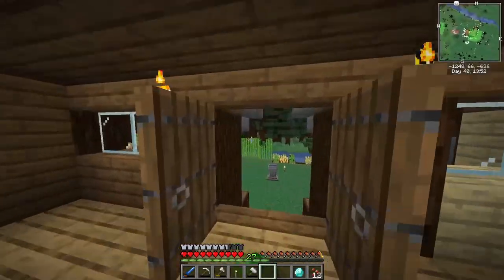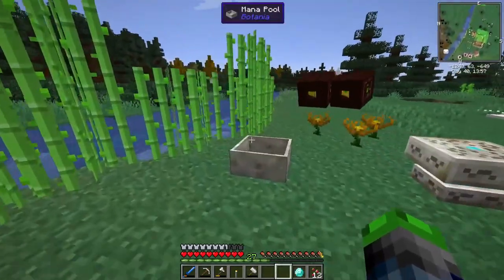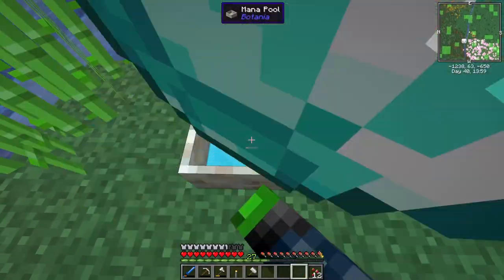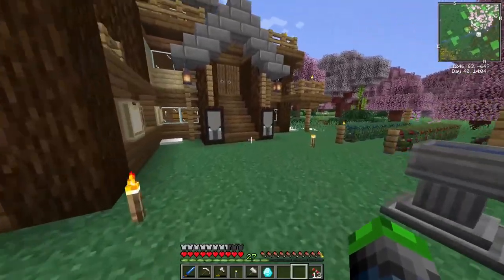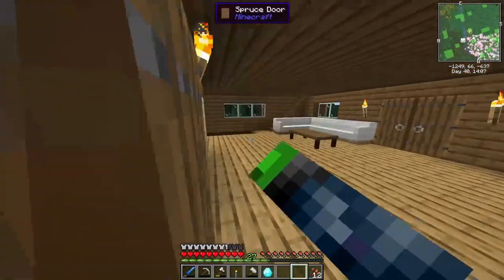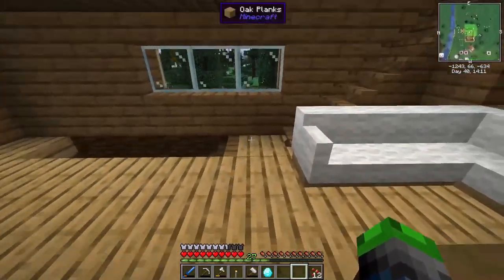Welcome back to Valhesia 2! We're gonna get right into it today. We need to make ourselves a mana diamond because I was given a suggestion to make a mana tablet to hold some mana, so hopefully our mana tools would stop breaking. And guys, look at this — I've been decorating!